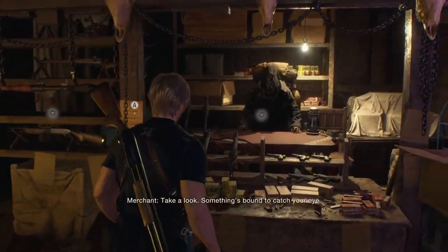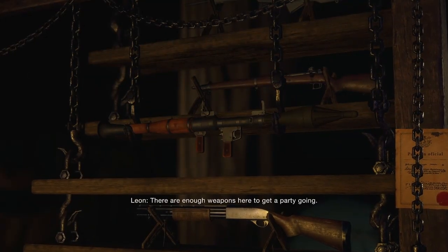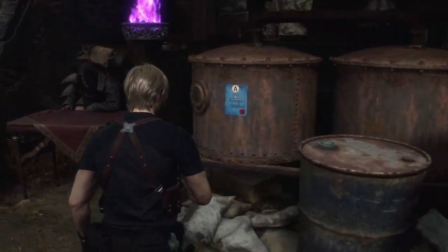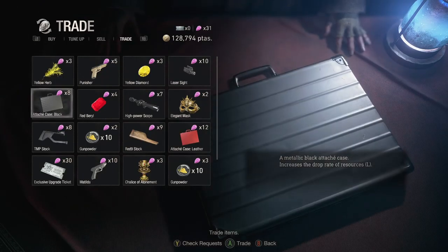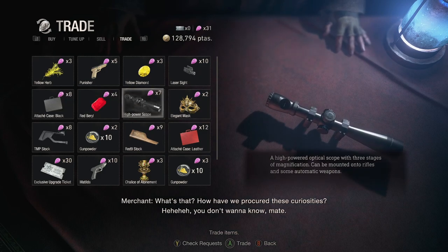Next, let's talk about merchant requests. Not only does the sketchy guy in a trench coat refuse to help you kill off the crazy cultists, he also has requests. Pinned on the wall throughout the game, you'll find bright blue notes from the merchant outlining specific requests. If you complete a request, the merchant will give you spinels that you can then trade for special items. Definitely don't pass up on these requests because some of the special items include weapons and really useful accessories.